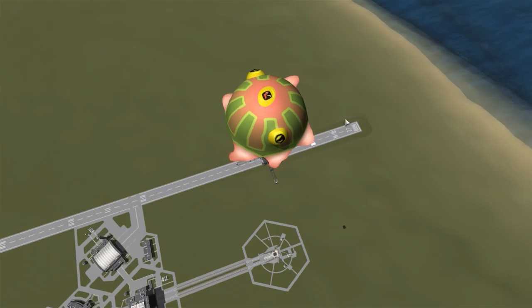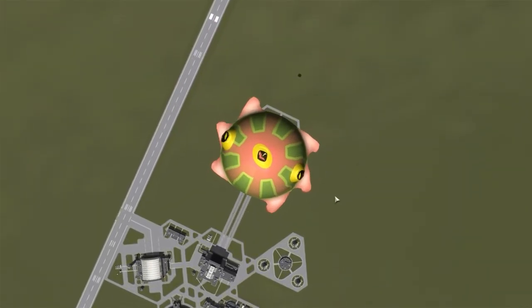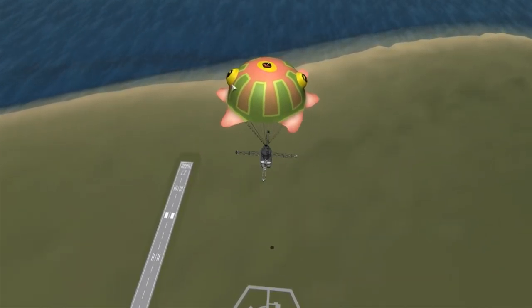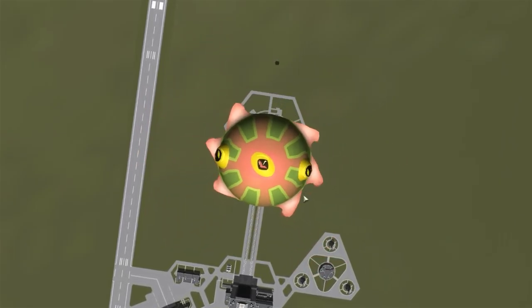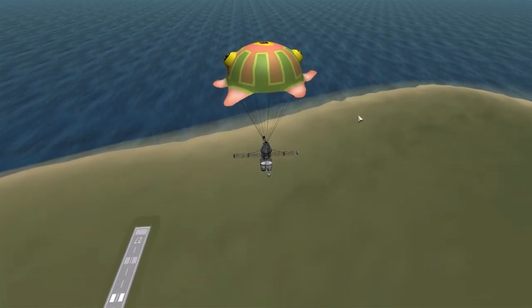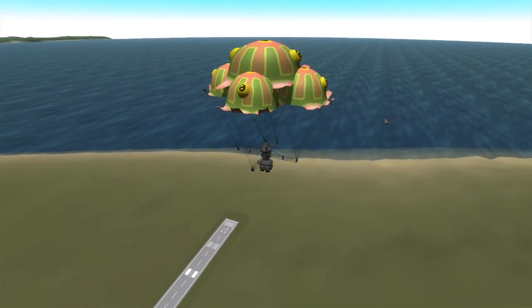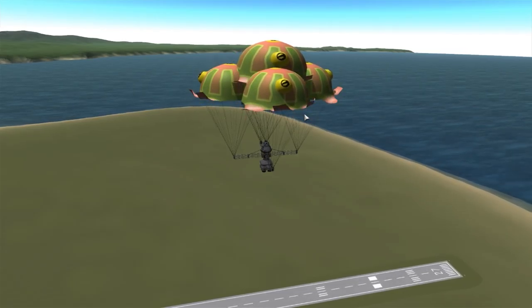We have the fully extended Kraken parachute complete with six lovely flapping tentacles and the funny little eyes popping out. And I guess that's supposed to be its mouth — it's kind of cute, kind of chibi, but I love it. Let us release the secondary radial chutes. There we are — just smaller versions of the larger Kraken chute.